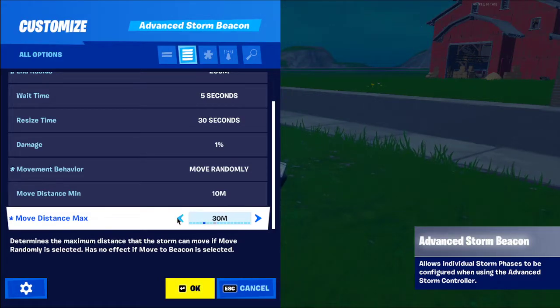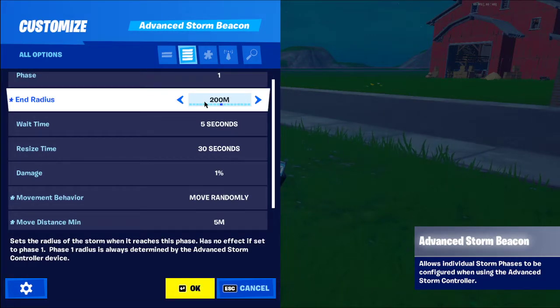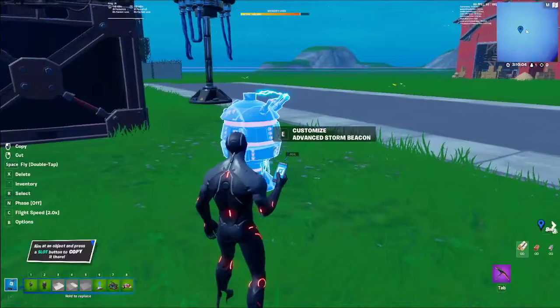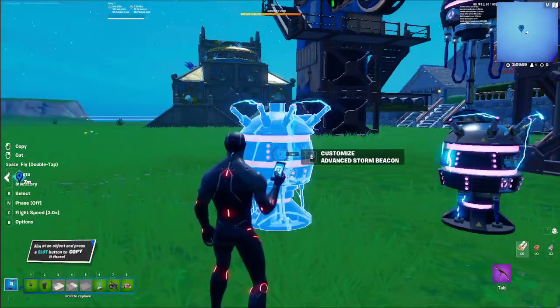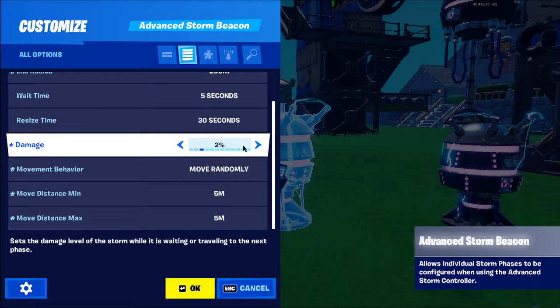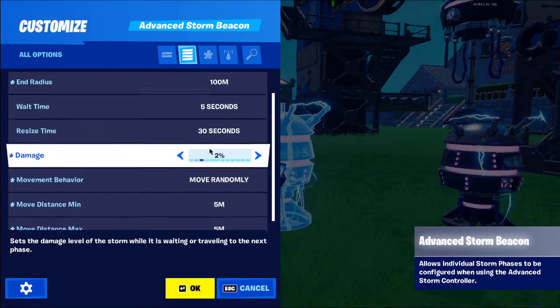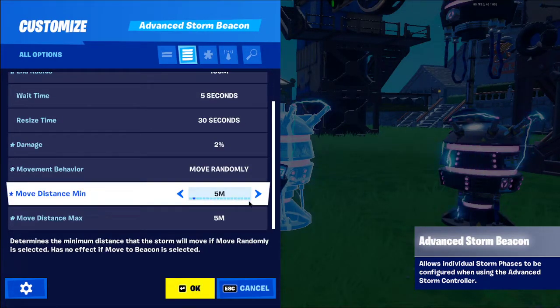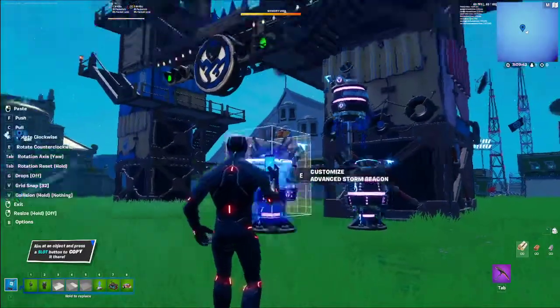For the first storm, set the move distance to about half the first bound — so if bounds are 200, set move distance to 100. I keep it at 5 because I don't want it moving a lot for the first storm. Then I copy one beacon, put it right there, bump the phase up by one, nerf the size down to 100, and set Move Randomly to 5. Done.